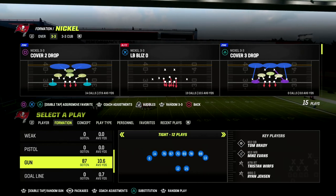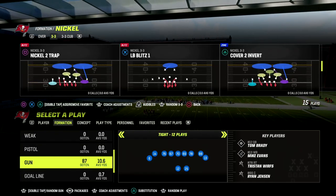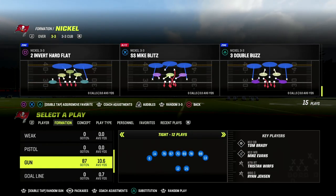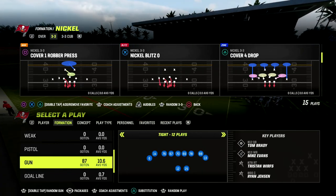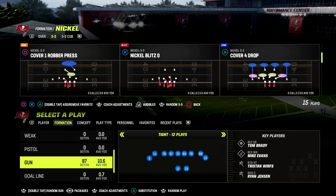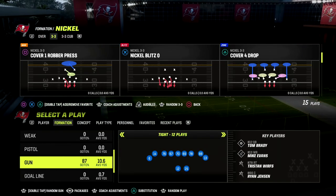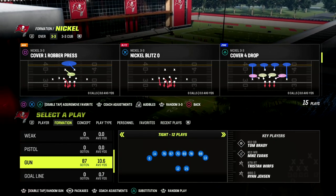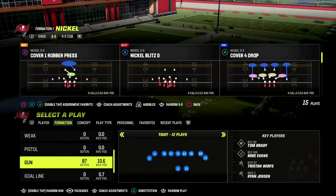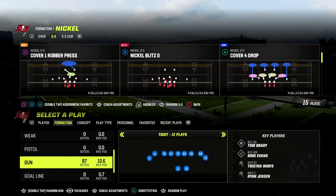Anyway, I just want to show you this simple route combination out of gun-tight that you can run. If you want to get my full gun-tight offensive ebook, please make sure to join our Patreon. It's only ten dollars to sign up and it gets you access to all of my Madden 23 offensive and defensive ebooks, plus any updates to those ebooks while you're a member, as well as any new ebooks we drop — and we're working on a couple to drop this week.